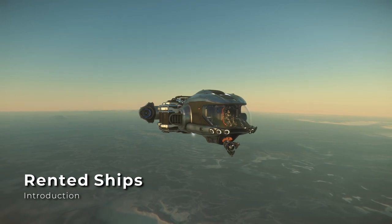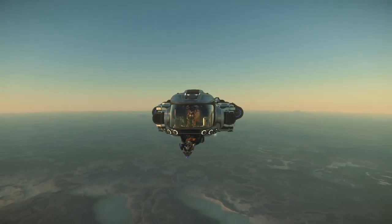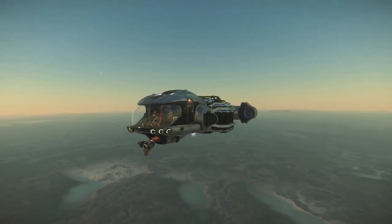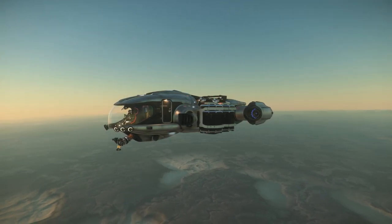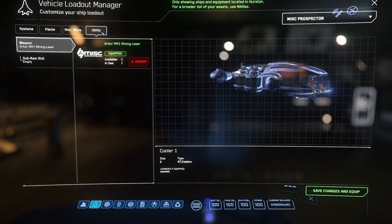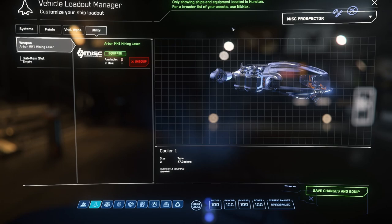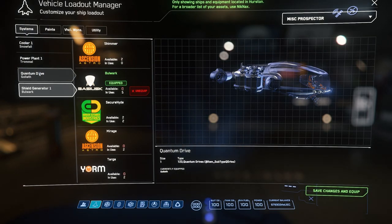Mining can be very profitable, but it requires some upfront support in the form of a mining vehicle like the MISC Prospector. You can either pledge real money for one at $155 USD, buy it with in-game credits for just over 2 million UEC, or you can rent one for about 50,000 UEC per day. While renting a ship can sound tempting and it's certainly more affordable than buying one outright, you are going to be limited to the stock components without the ability to change them. That means you also won't have the ability to change your mining laser or attach any mining modules.